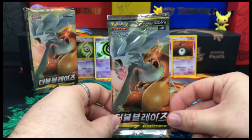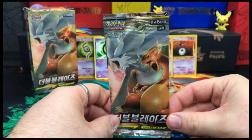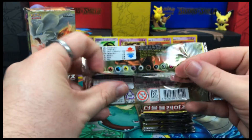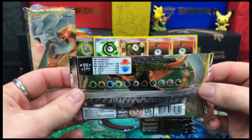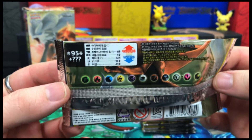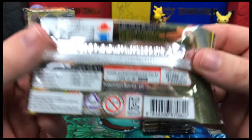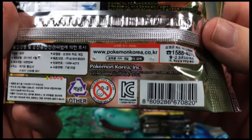On here we do have five cards per pack and this is Sun and Moon 10. On the back it has all the information — the same as on the booster box — 95 cards plus some secret and hyper rares. These are official Pokemon cards from Pokemon Korea.